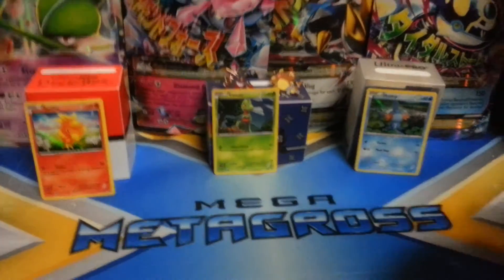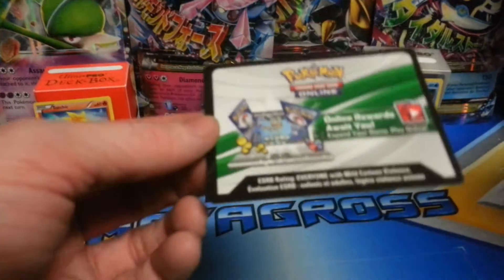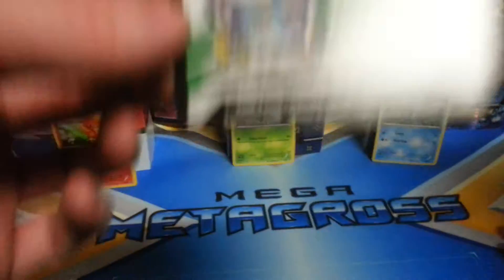Two Primal Kyogres now because Target doesn't want to have Groudon. We will be giving away code cards in the coming weeks — just check us out, like this video, subscribe to our channel and you will find out how to get free code cards.